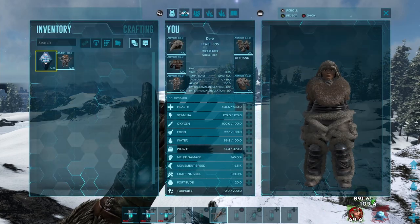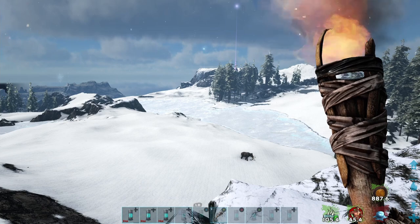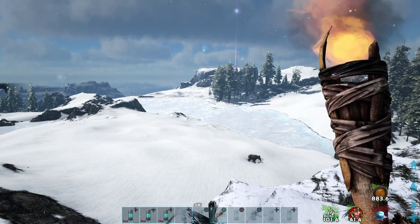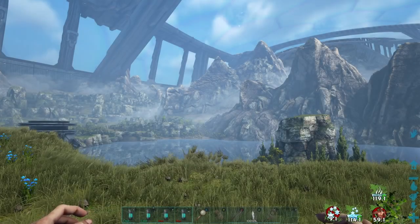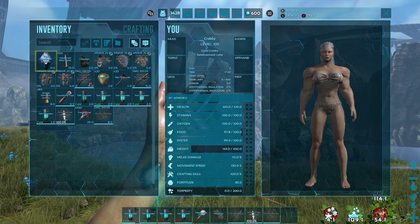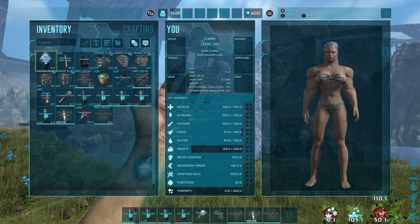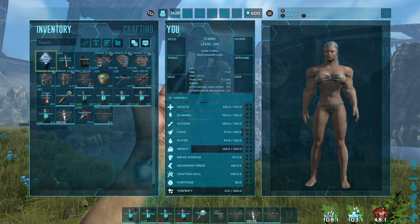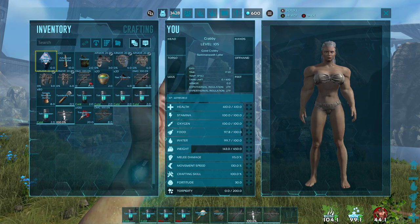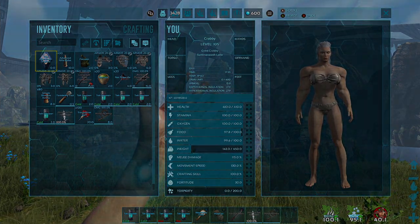I tested with Fria Curry and it didn't seem to make me survive any longer, but adding a primitive torch I was able to survive another 30 seconds. You can also take a drink from both the cold canteen and the hot canteen to get all four buffs at once. The buffs stack, giving 279 of both hyper and hypothermal insulation, and they give you slightly more buff than debuff so you do get a net benefit from both.